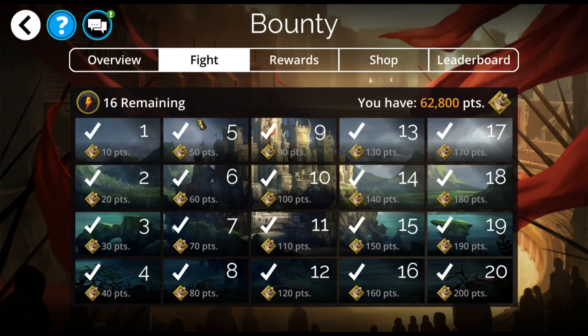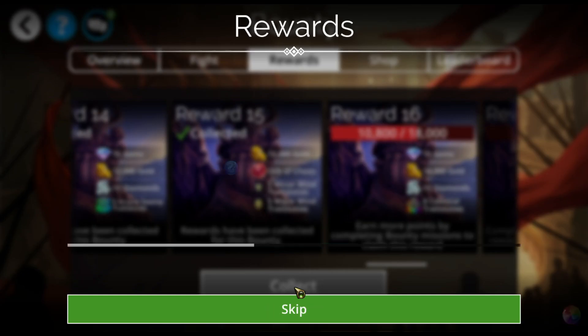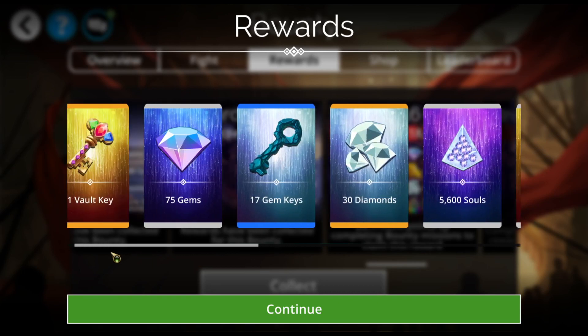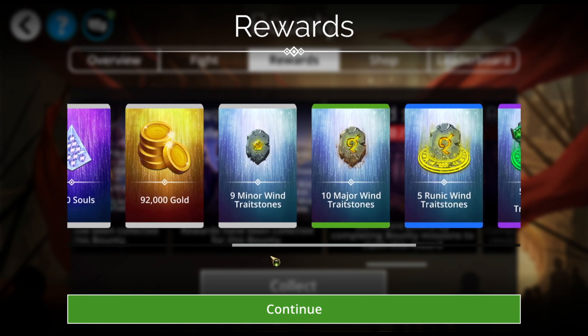If you finish all 20 of these with the 30x multiplier, you will earn through reward 15. So let's collect that — and that will get you one vault key, 75 gems, 17 gem keys, 30 diamonds, 5,600 souls, 92,000 gold — always nice.